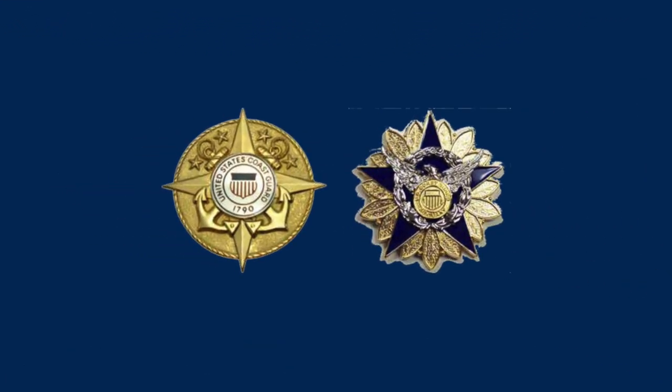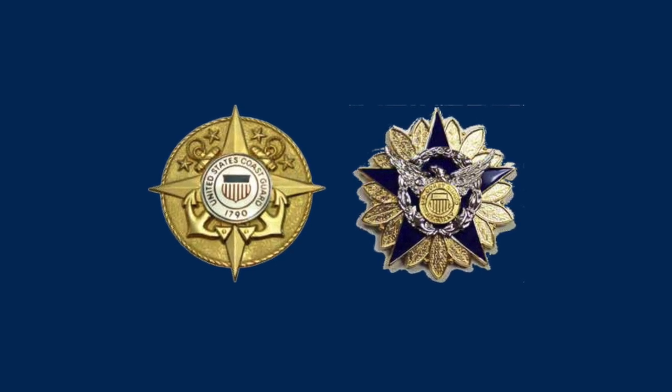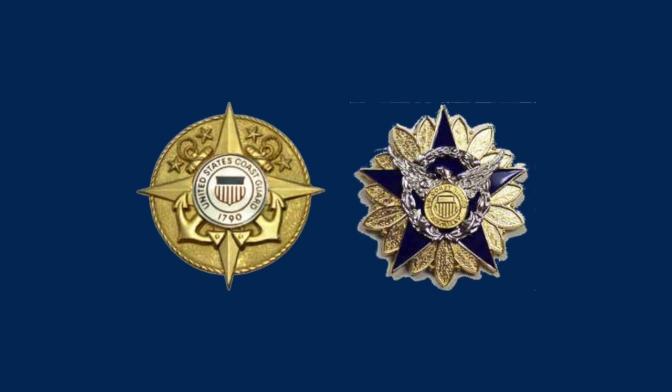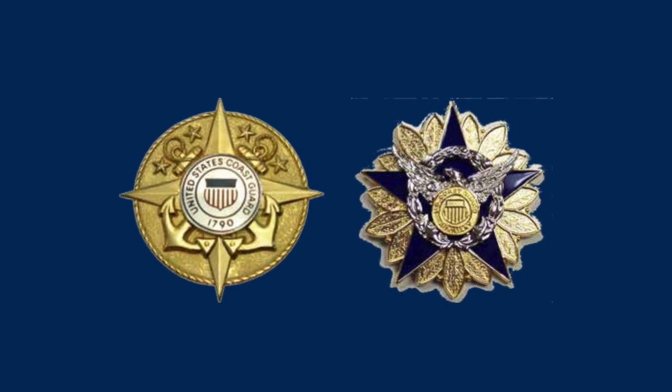Two very unique identification badges of the U.S. Coast Guard are shown here: on the left is the United States Coast Guard Commandant Staff Identification Badge, mainly worn around the Pentagon, and on the right is the National Staff Identification Badge for the U.S. Coast Guard Auxiliary.